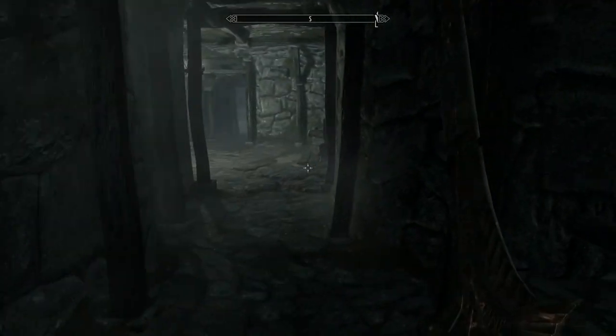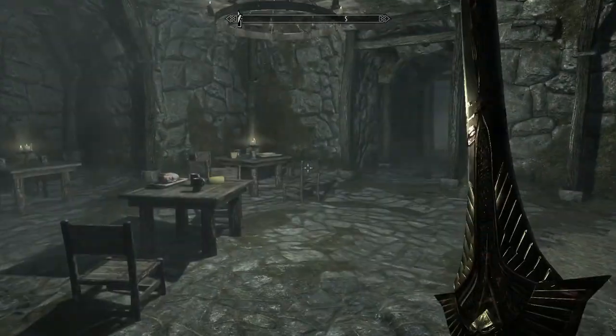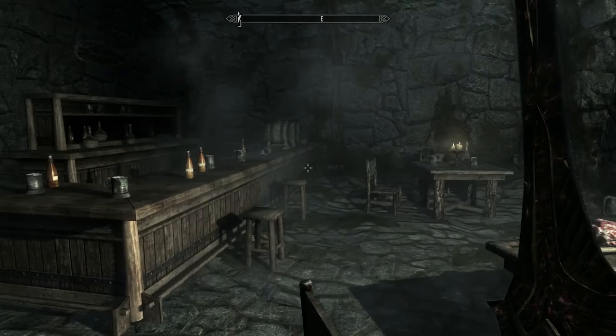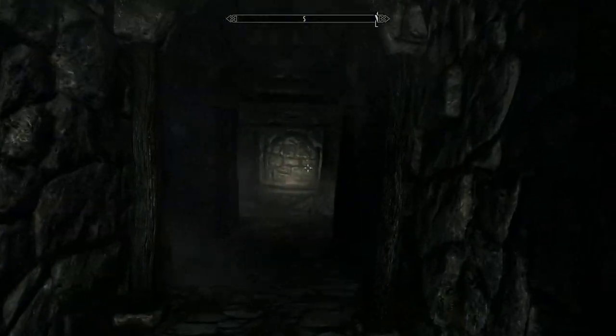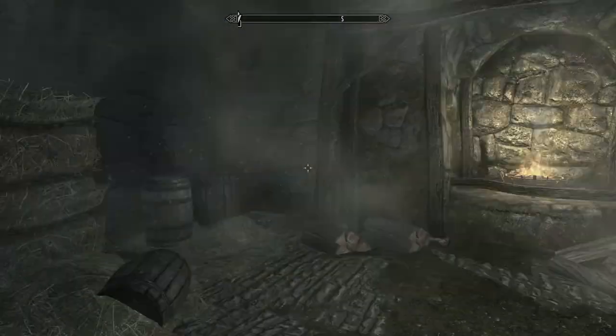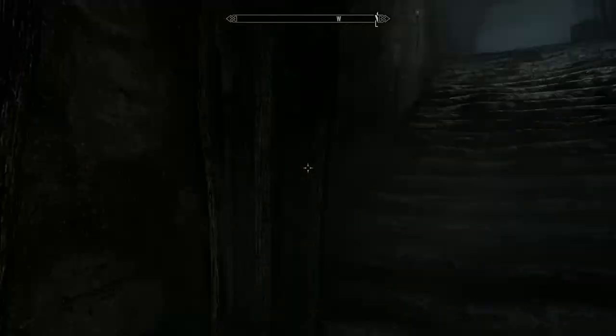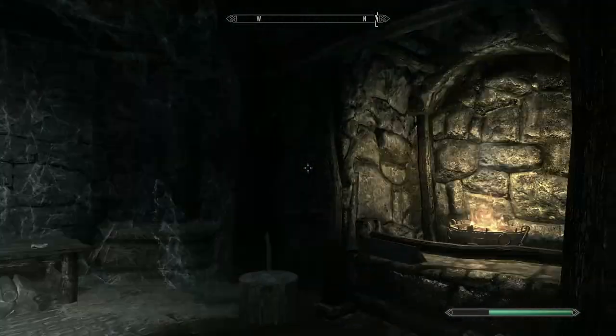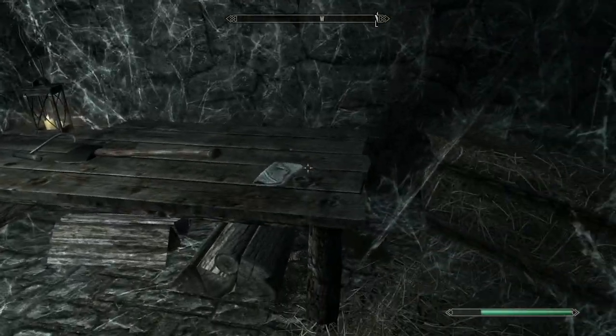I've got a key, so there must be another door I can go in. There's a bar and everything in here. There's usually a door up these stairs — most of these places have a pretty similar layout.